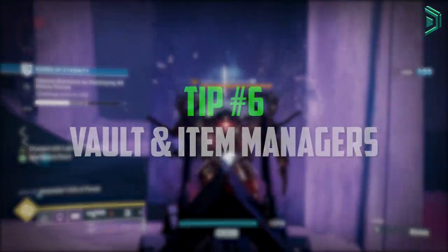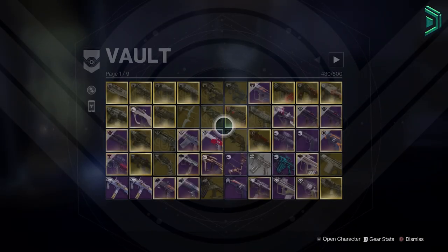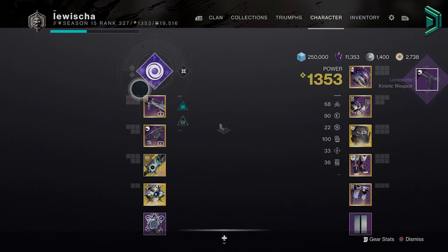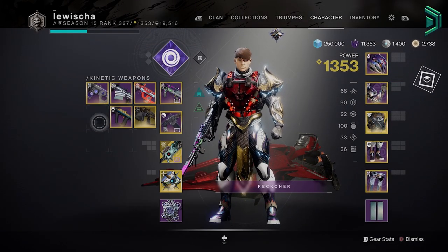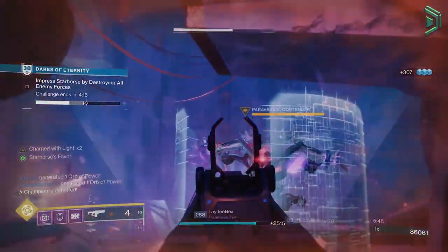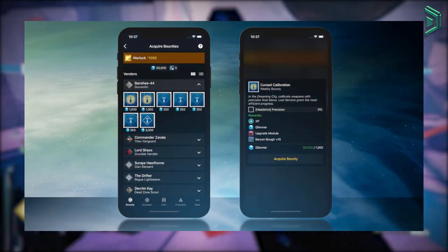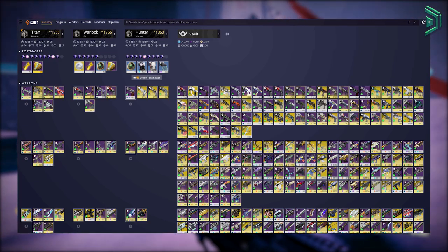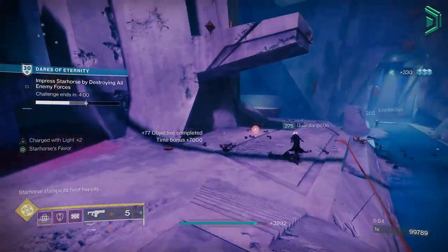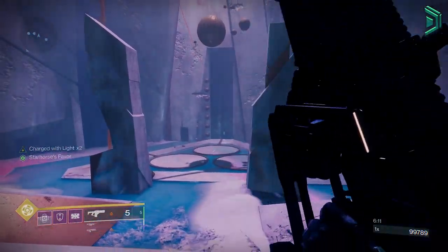The next tip is your vault and item managers. You can use the vault to store any gear you want to keep — it will be safe there permanently, even if you delete your character. You can also transfer gear across characters by accessing your vault on any character, putting anything in and taking anything out regardless of what character you're on. The vault is linked to your whole account. Regular players with multiple characters use item managers and apps like the Vault or, more commonly, Destiny Item Manager — you can log in off-game and transfer gear across your characters quickly without going to the tower manually.